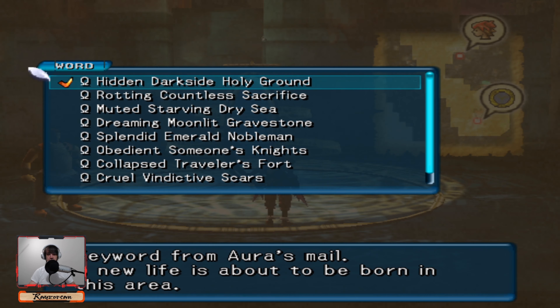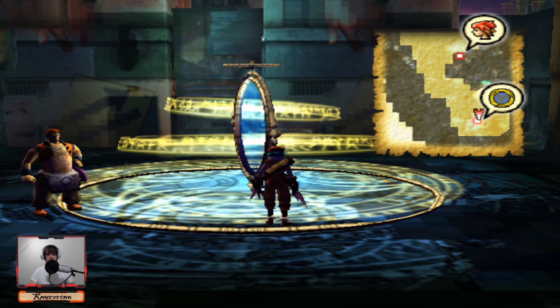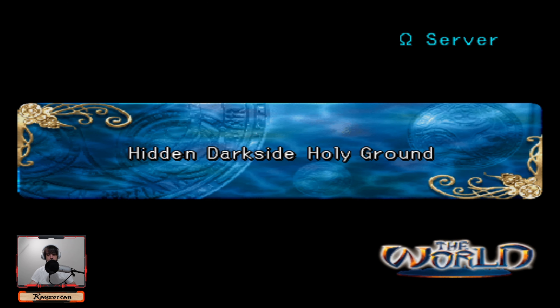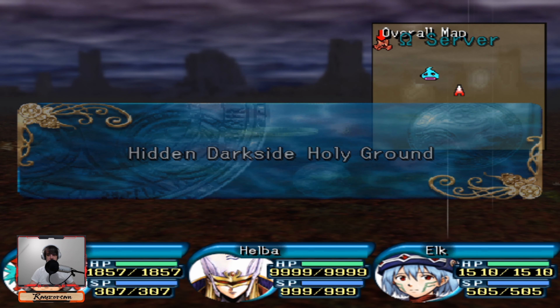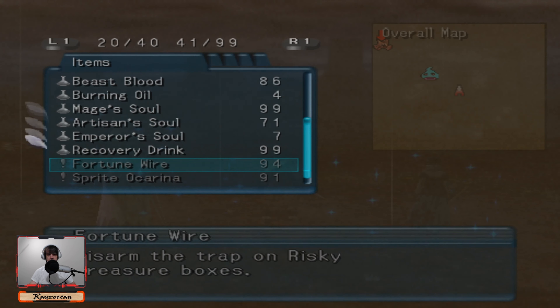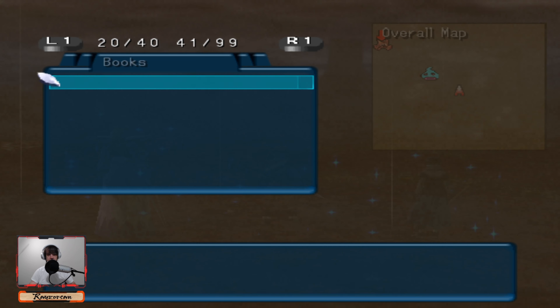Alright, it's time for us to head to Hidden Darkside Holy Ground. It's a bonus part to the game that you don't have to do, but considering what it does for the story, we're going to head there. I'm not going to spoil it, as some people might want to experience it for the first time. It's one of the better big surprises in this game, if you ask me.